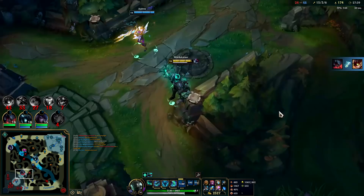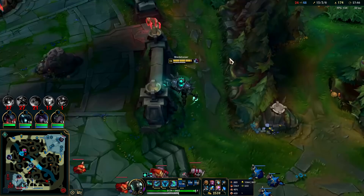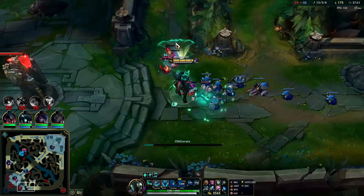Good snipe. Alright I'm going for that bot inhib — if we can get that, we're in business. That's exactly what we wanted. We start the Baron, we don't have to finish it. They're going to step up to try to fight us. We have a big enough gold lead plus Dragon Soul advantage — it's going to be very difficult for them to do anything.